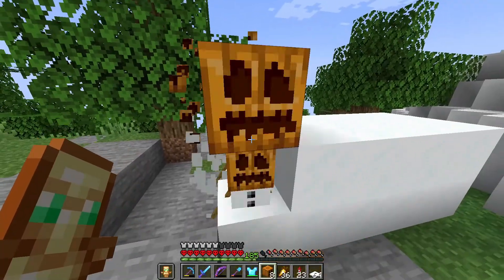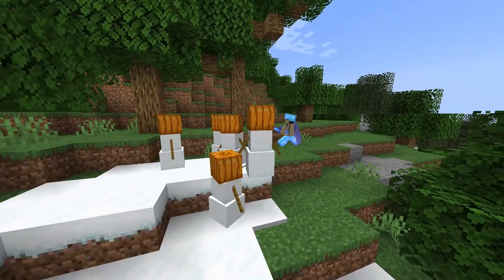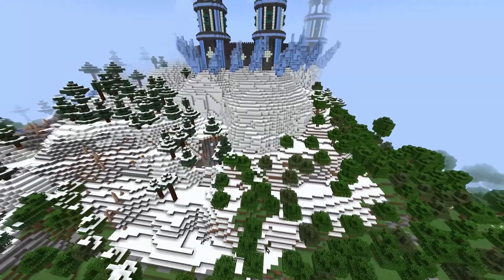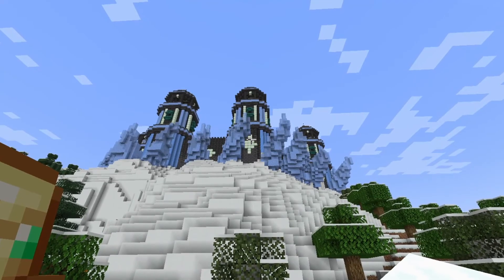The last thing we need to do is extend the snow into the forest, because it would look weird if it just ended here. But placing it all by hand would be too slow, so I'm going to use the snow golem to help. And now the tower is complete.